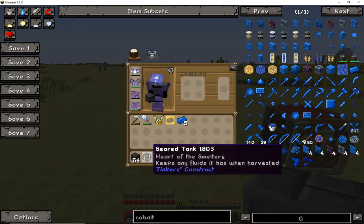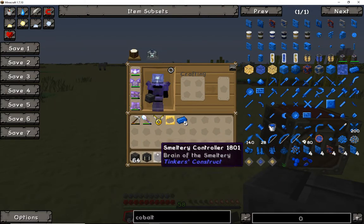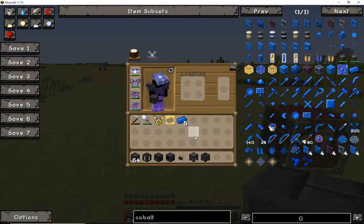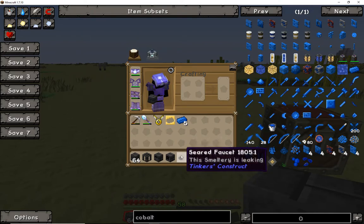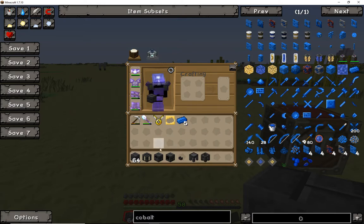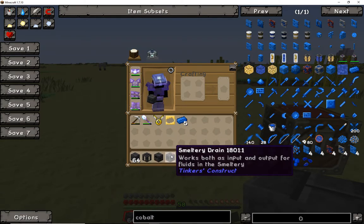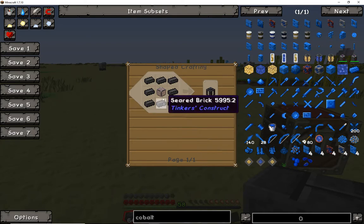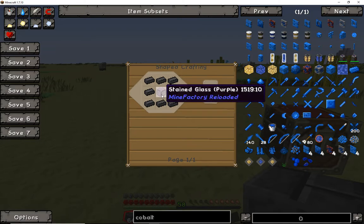After that you're going to need one seared brick, one smeltery controller, one smeltery drain, and it's up to you how many seared faucets, casting tables, and casting basins you would like. How to craft the tank, the controller, and the drain are very simple. For the tank you're going to need seared bricks and some glass — whether it needs to be stained or not, I think it's safe to say it does not need to be stained.